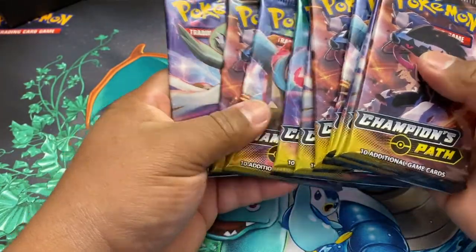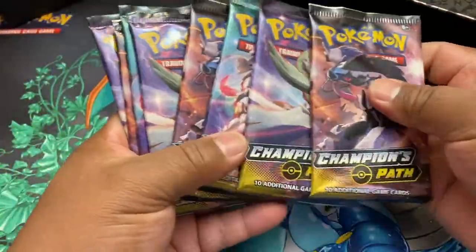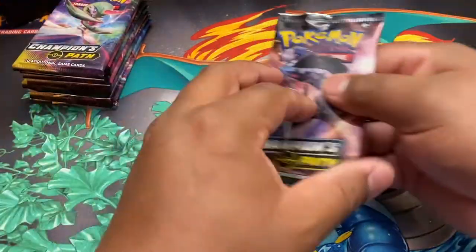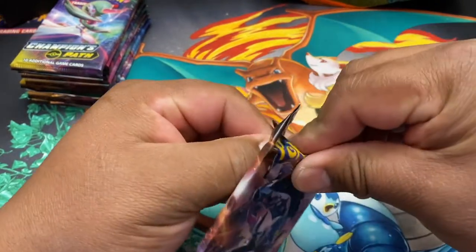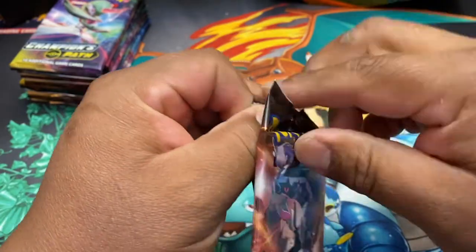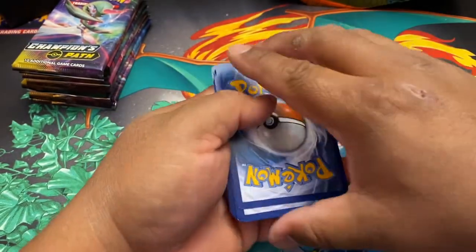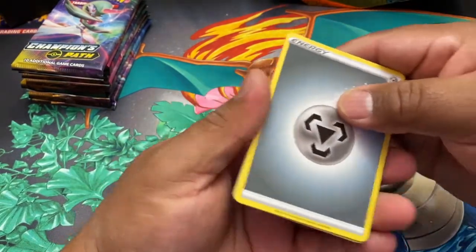Out of these packs I'll save the Dreadnaw for last. Apparently this is called a chaser set because the number of sought-after cards in here is a lot smaller compared to other sets like Vivid Voltage — there are fewer to get as far as the most popular cards. Four-card trick, here we go.